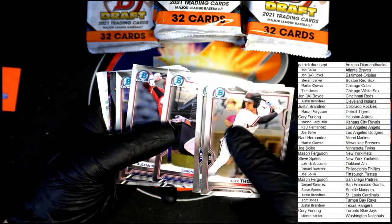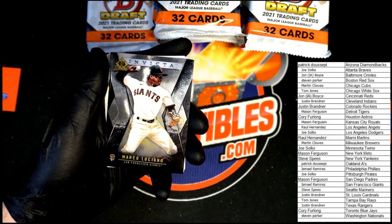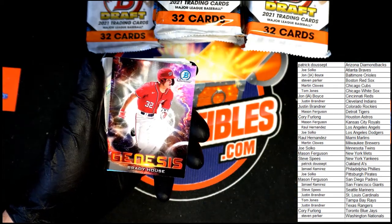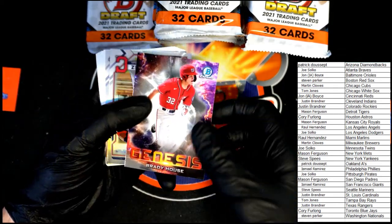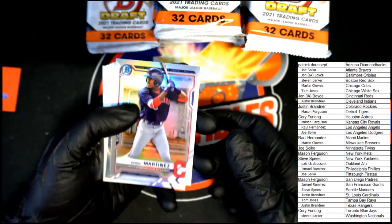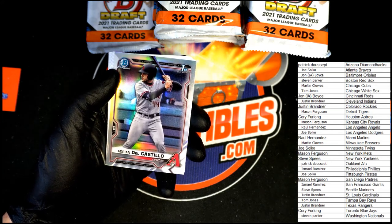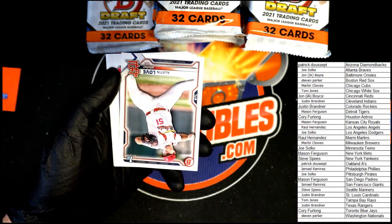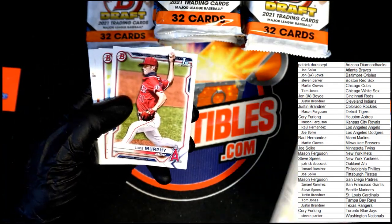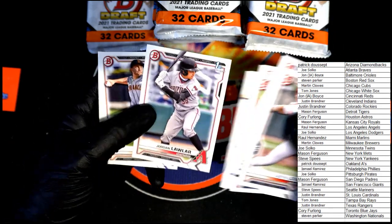Zavala. Marco Luciano Invicta — very nice, sharp card, thick stock. Brady House Genesis. Up next: Andrew Martinez refractor, Adrian Castillo Bowman first refractor. Henry Davis Bowman first, Luke Murphy, Painter, Mattos, Jordan Lawler — very nice.